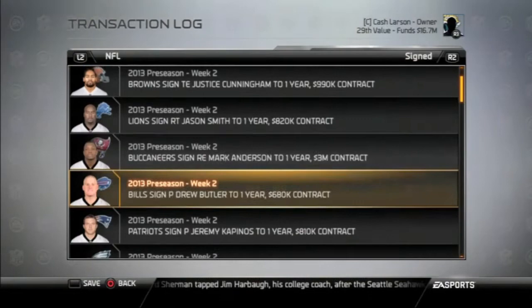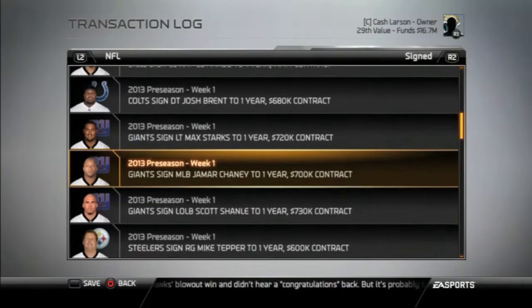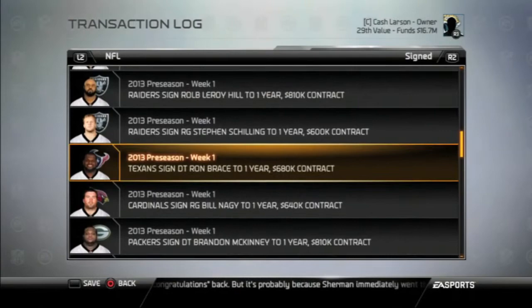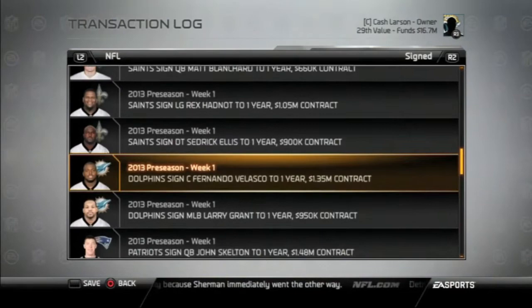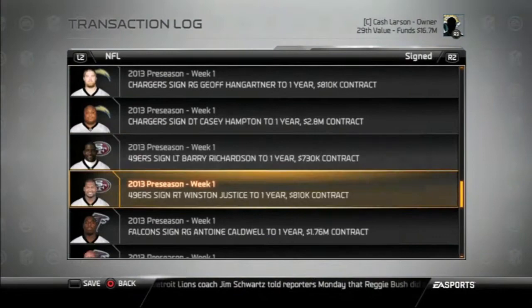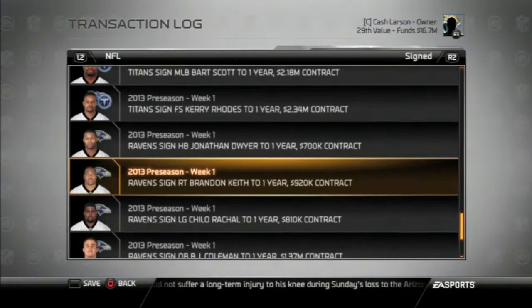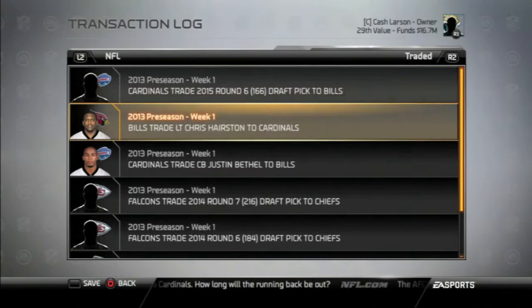First up, week two. You see Chiefs pick up a couple wide receivers — Braylon Edwards. Scrolling through here, Aaron Curry to the Eagles, Robinson to the Cowboys, nothing too crazy. There is a bit of a problem in all the tests that I did, which I mentioned a little bit in the first video — the CPU goes a little bit crazy with the add drops. There is a problem with some pretty decent players getting released, and I tried to go through a lot of different ways of fixing that. I was able to fix it for some players where, before you started, if you release them and then sign them back, it would keep that team from releasing them every time.